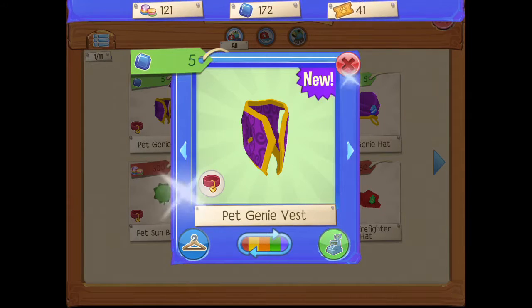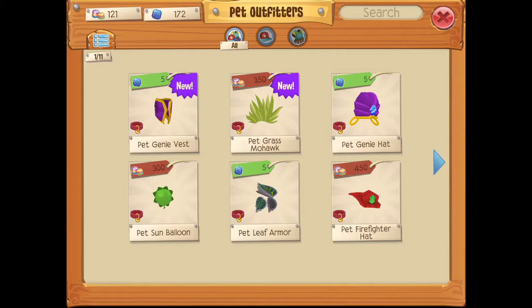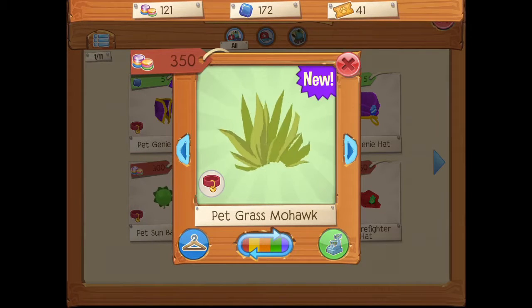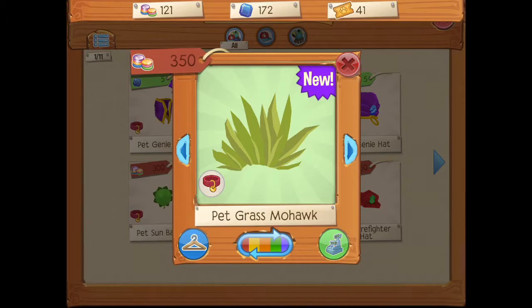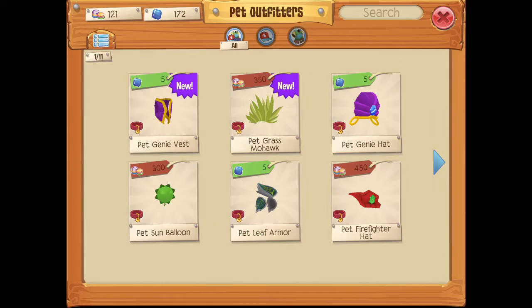Oh — pet genie vest! That's new, I have never seen that. I feel like I'm missing out on stuff. And oh, pet glass mohawk — it's actually kind of cool, except it's kind of weird when you're putting in the grass. I've never seen that before.